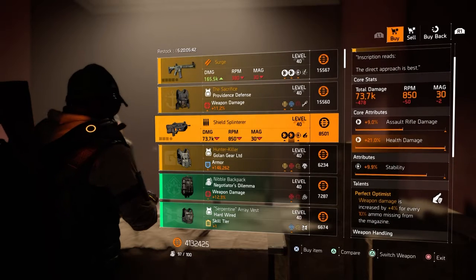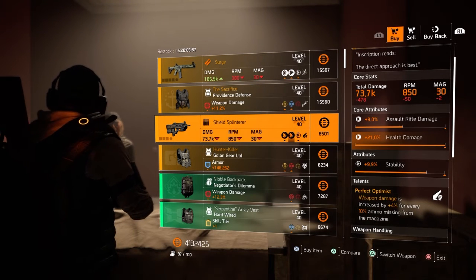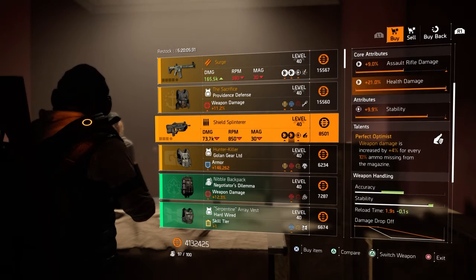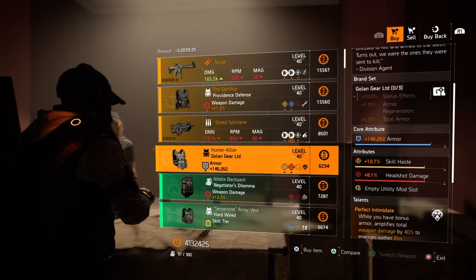Next we have a Shield Splinterer with 9% assault rifle damage, 21% health damage, and 9.9% stability. Comes with Perfect Optimist — weapon damage is increased by 4% for every 10% ammo missing from the magazine.